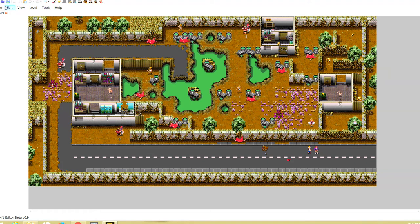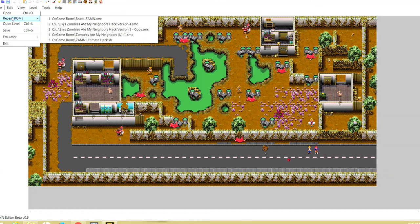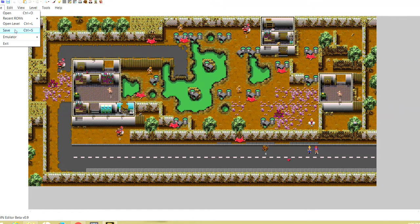In this first part we'll go through the main menu items. Under File, you can go back to Recent ROMs or open different ROMs you've already opened. Here's where you save. The Emulator option — I've never gotten that to work and it's really unnecessary, because I'll show you at the end how to run it in the emulator after you download the zsnes.